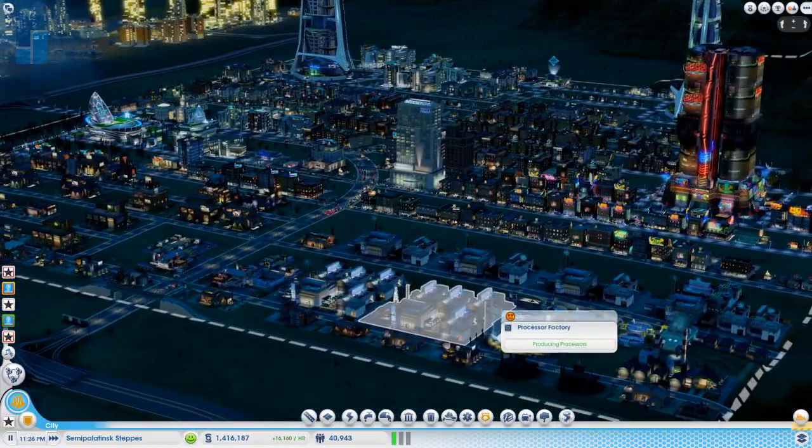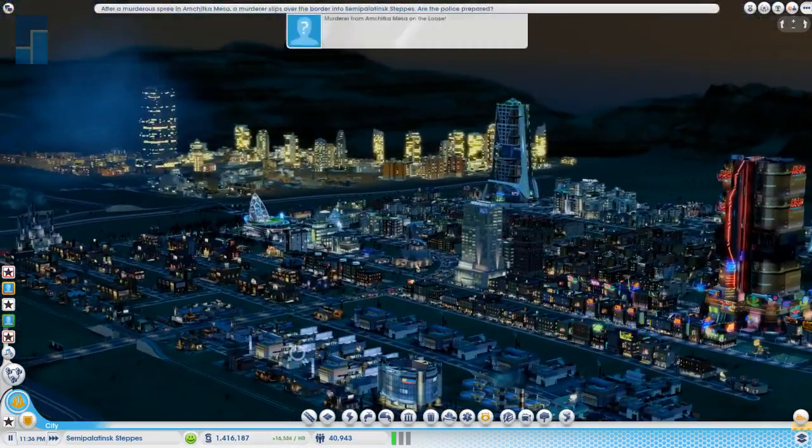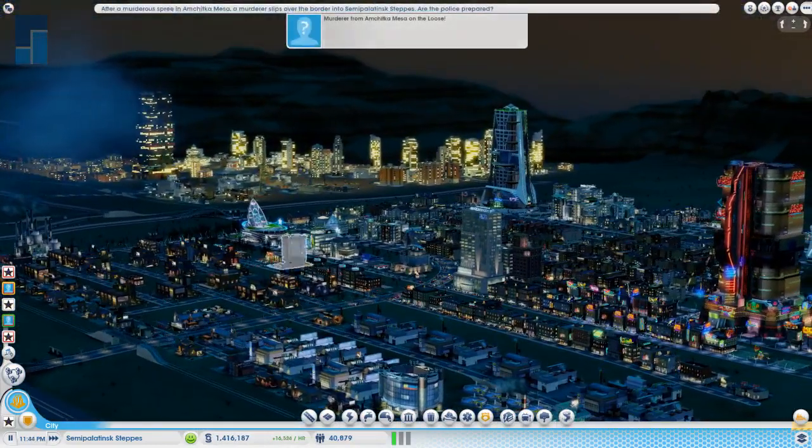Just looking at the view of your city from my city — nothing here. The other city, my main city, which is right next door to your first starting city.